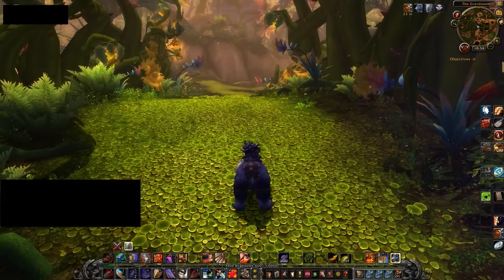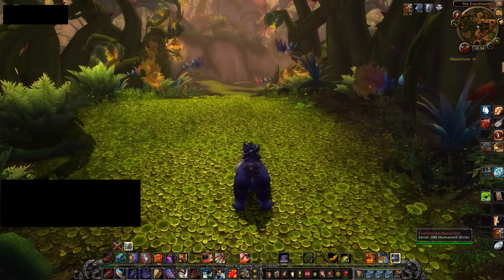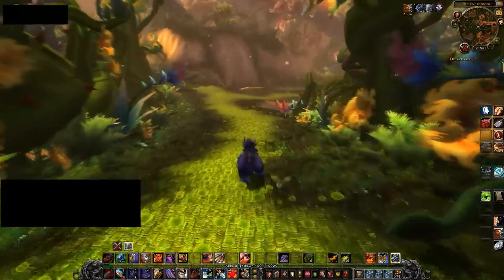Alright, what's going on everybody? My name is Sam and I'm here to show you an exploit that can be used to go from the very beginning of the Everbloom, here, all the way over here to the portal to enter the fight with the final boss and then complete the dungeon in only a few minutes without killing any other bosses. This is how you do it.